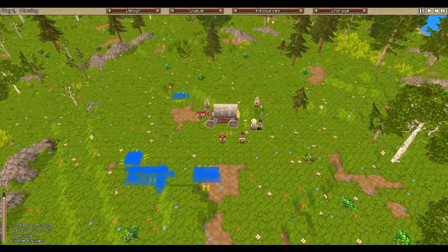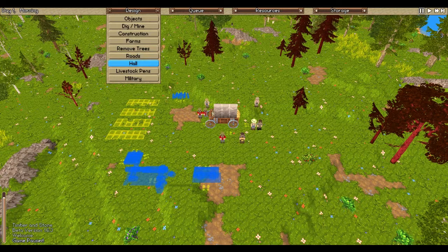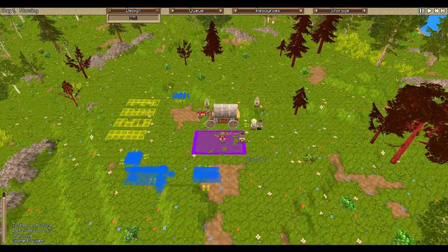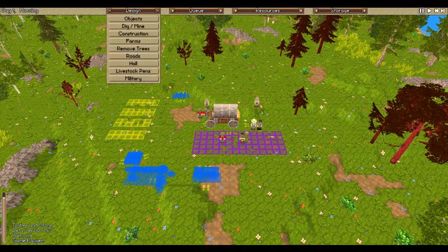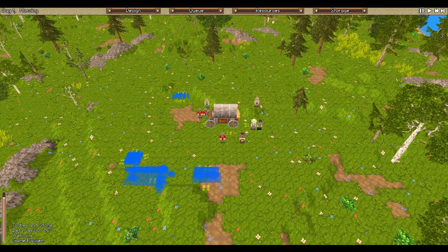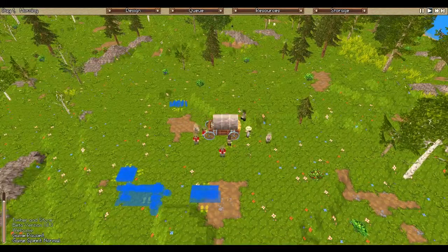Before hitting play, I want to make sure people have somewhere to go when they're not doing anything. I'll design a hall in the middle — I'll extend it out so it's a reasonable size. That won't apply right away but it's good to have. We'll build a campfire and lighting once everyone gets going. Now let's hit play and see who does what.